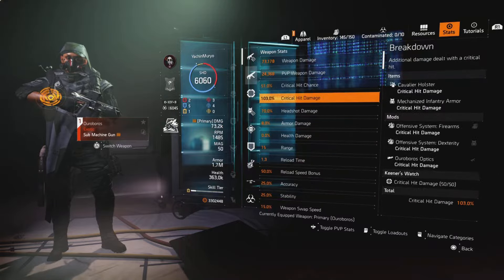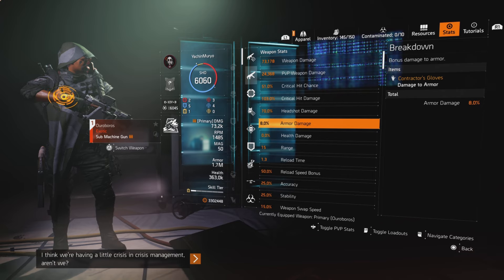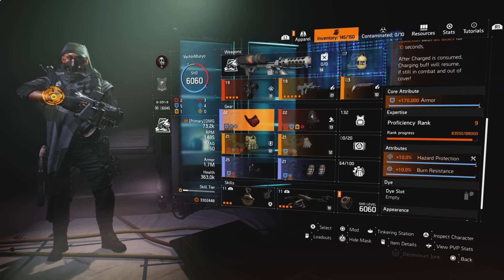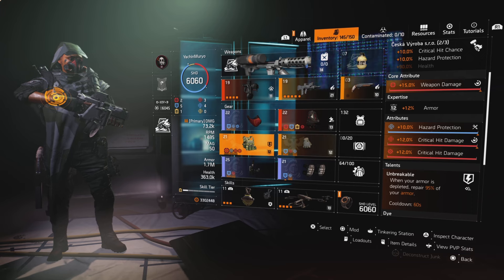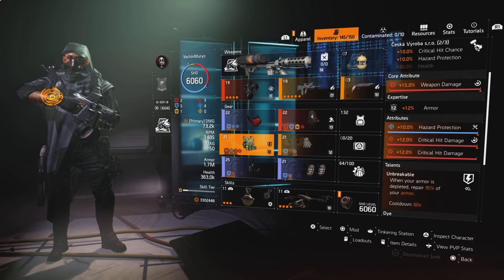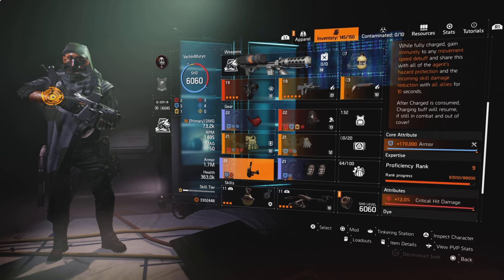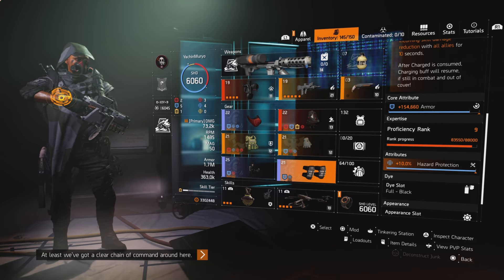I'm sitting at 51% critical hit chance and 103% critical hit damage and 8% armor damage. The pieces that we have here: armor, hazard, burn resistance, 10% mod. We got hazard protection there, 12% crit damage mod, and the Unbreakable talent for the extra bit of survivability — but if you want to go Efficient, definitely do so. We're also running on the holster: crit damage rolled to armor. For the knee pads, we got armor and hazard protection.